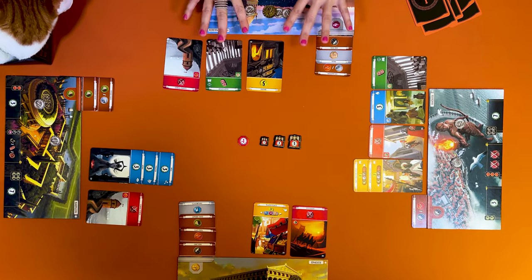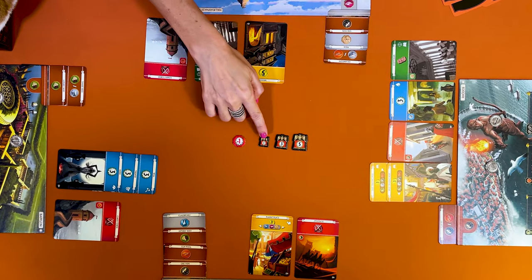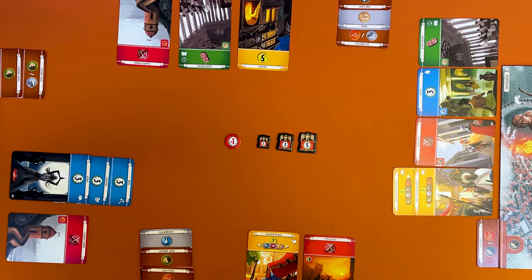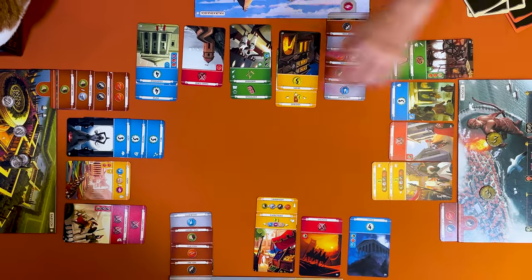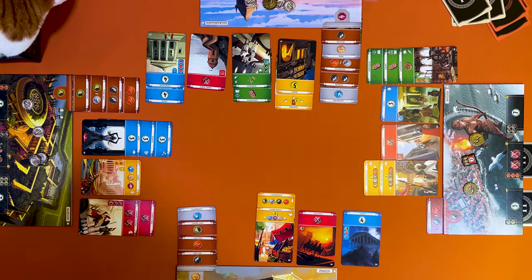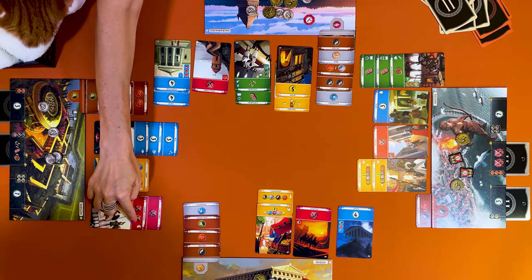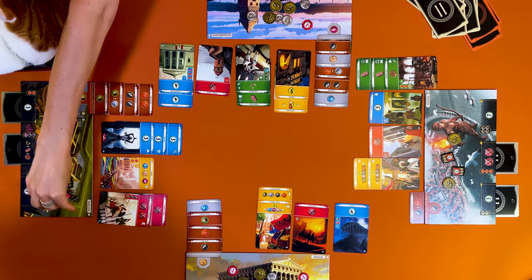Each player compares their military strength to both neighbours. One by one, compare how many shields you have versus your neighbour. The player with the most gains a victory token: +1 in age one, +3 in age two, and +5 in age three. The losing player always receives a -1 defeat token. At the end of age one, all players have one shield so nothing happens. At the end of age two, with two extra shields, Rhodes wins — I take a minus one and Rhodes gets plus three. Rhodes also wins against Ephesus; Ephesus also loses against Babylon; Babylon wins against Halicarnassus. Keep these tokens until the end of the game.